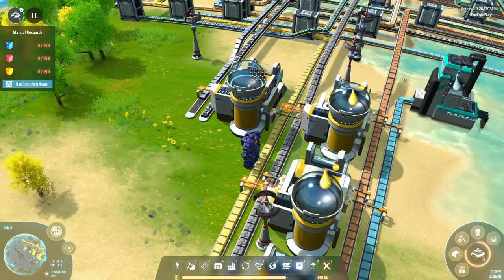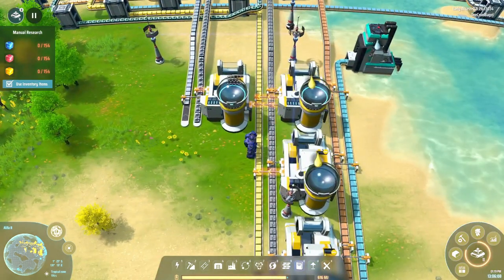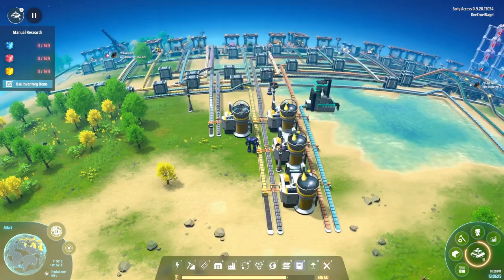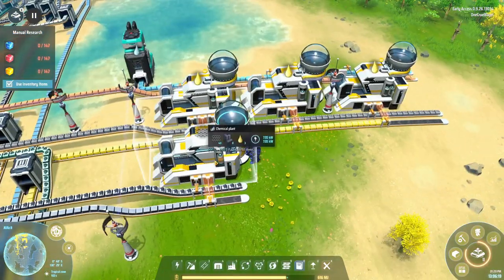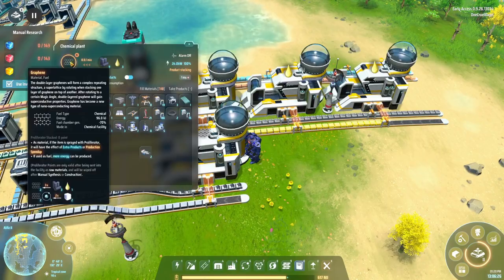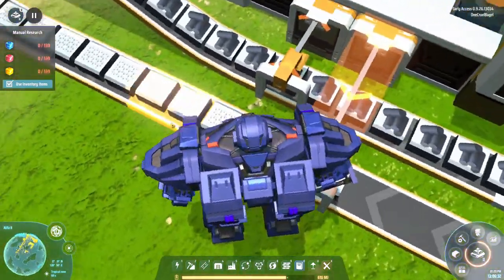Over here we're starting to make sulfuric acid, so I've put in a tap on the refined oil coming through here, also water and some stone, and that makes the sulfuric acid we need. That's being fed onto a belt because it's needed by at least one stage of this system, and also being directly fed into this machine which is turning the energetic graphite into carbon nanotubes or graphene sheets, which are then passed out in boxes down another belt.